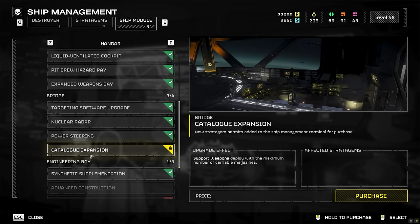Look at this. It looks like another tier has been added to the bridge upgrade. This says it's a Catalog Expansion — new strategy and permits added to the ship management terminal for purchase. And as you can see, this has got no price. You can't actually buy this, so this is a bug. That's what the announcement from the community manager is, obviously under the guise of the Ministry of Truth.